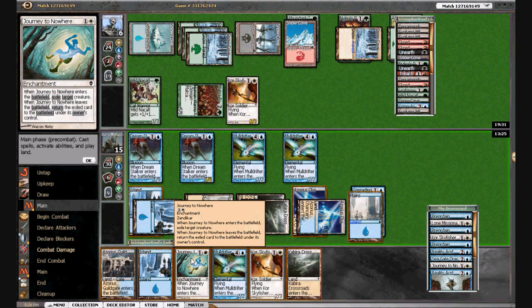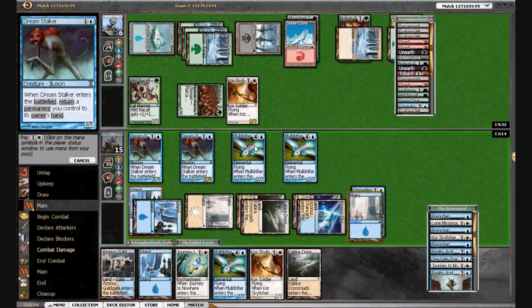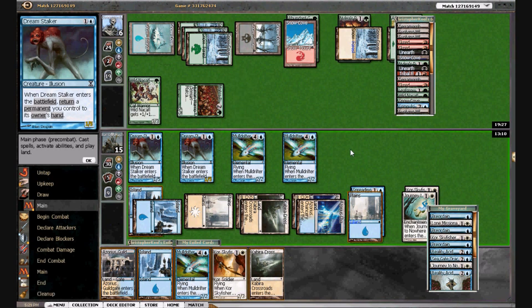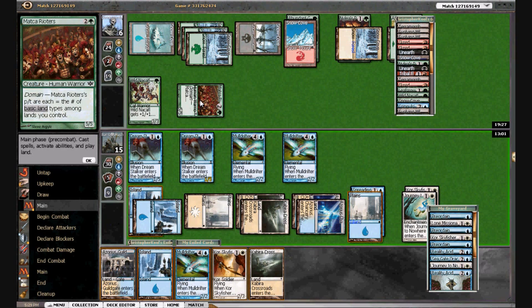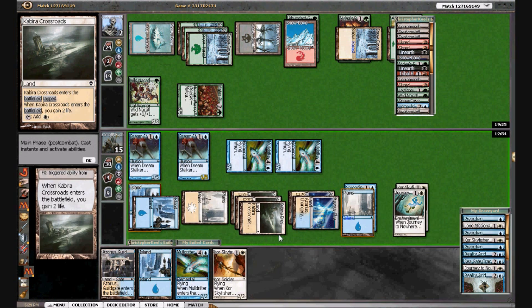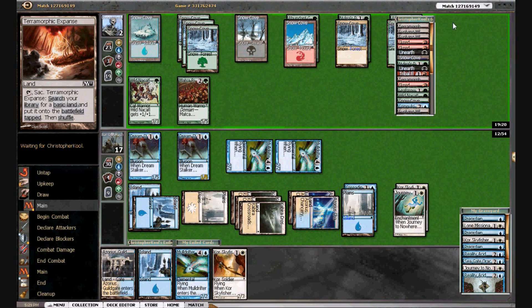I'm now going to Journey his Sky Fisher. I tapped wrong for that. I can attack him with everybody and that puts him to near lethal — that puts him to one. Then he can hit me for eight, and maybe kill me with double Tribal Flames. I think this is the safest play possible. I did make a mistake with how I tapped the mana — that's unfortunate. We could have attacked, but he can deal 18 with a double. So now he needs two flyers, he needs removal — we may have him here.